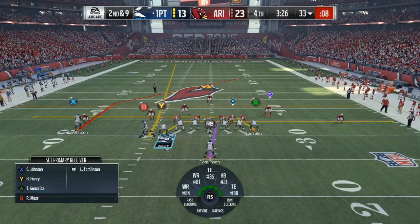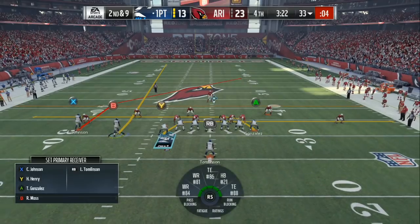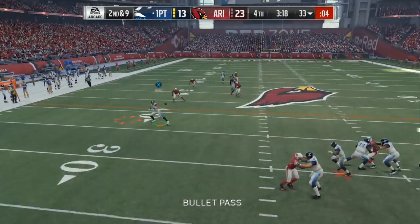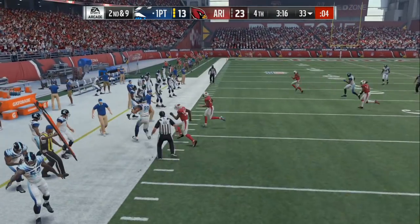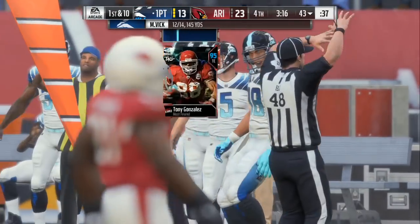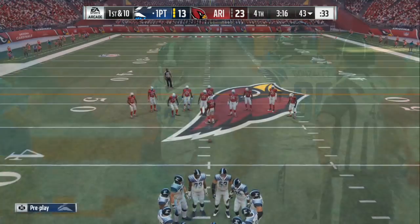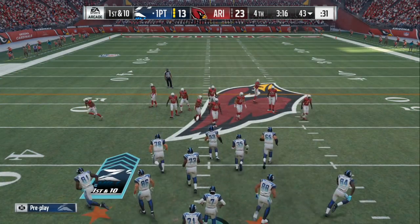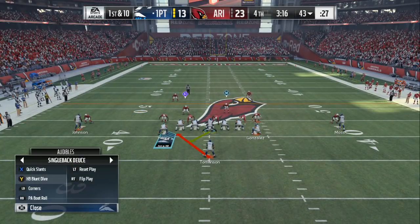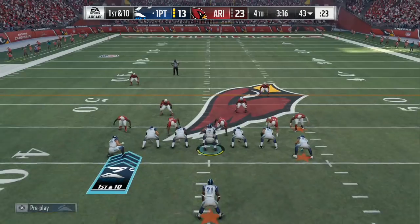I can see that he's got one deep safety. Now a lot of people are gonna base align when they make these adjustments, but you can come out in the same type of tendencies — have your underneath routes, make sure that you take the check down. Don't be looking down the field for the one-play touchdown. Always take an open three to four yards, because you can do one spin move and turn a two or three yard gain into a 15 to 20 yard gain.